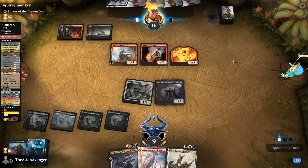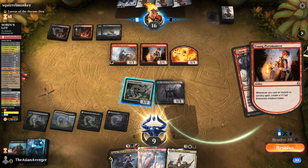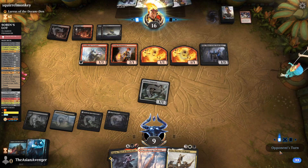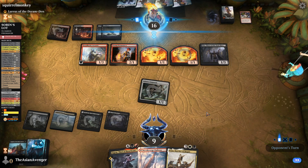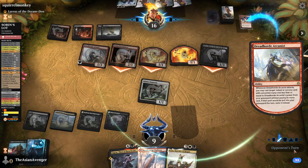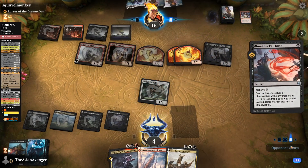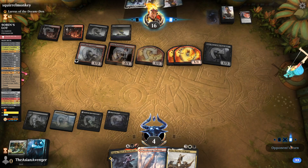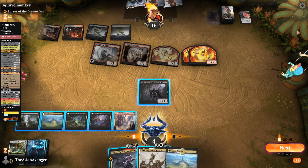Next turn I do have Zagris, unless they Thoughtseize me. They know that next turn I will give lifelink if I have the fifth land. Claim the Firstborn — that's a problem. If they Village Rites this, that's so good. They're highlighting Vito — it's over. Vito is our chance to get back in the game. You're more than welcome to cast that and then steal my Adanto Vanguard post-combat. That's brutal. I don't think we can win — next turn they just swing with Dreadhorde Butcher and that's GGs.